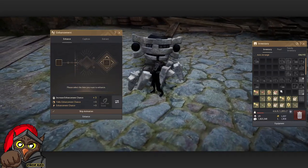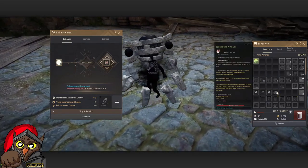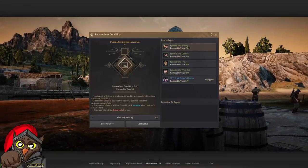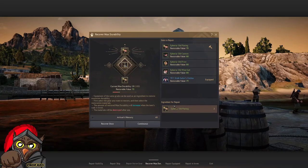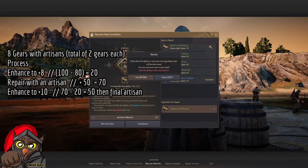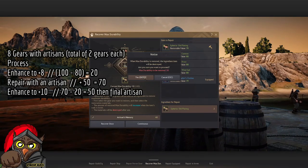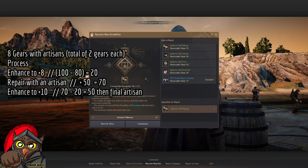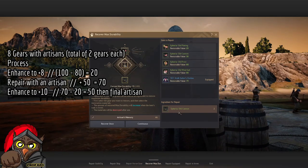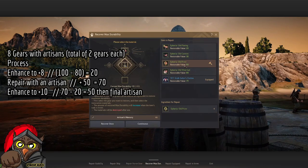Let's get the gear to plus 10 — the process is the same throughout; the only difference is the stones consumed, the durability loss, and the repairs needed. To repair: click on the item, put in the repair ingredient, use an artisan memory from events to recover 40 durability rather than just 10. For example: at 30 durability remaining, with 40 from artisan memory recovery, and two more enhancements to go, you'd land at exactly 10 — so just keep that in mind and plan your repairs accordingly.